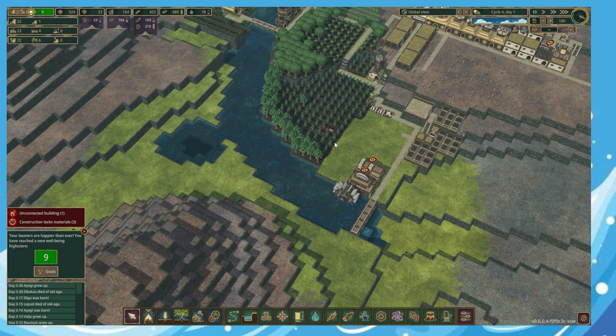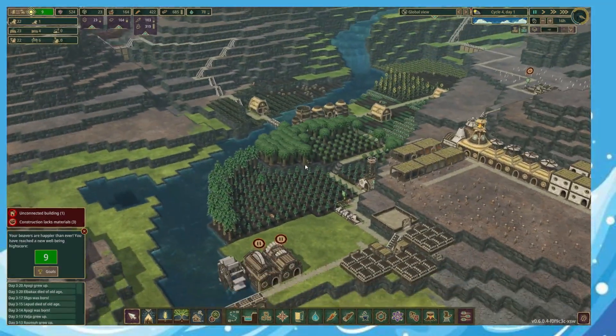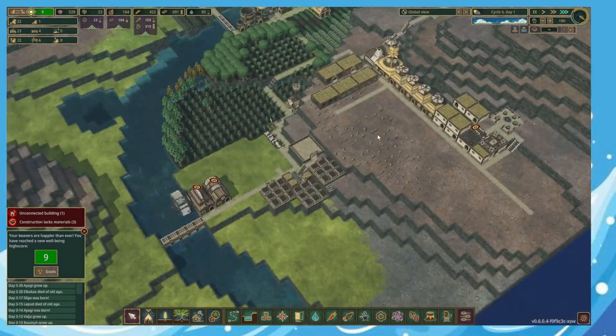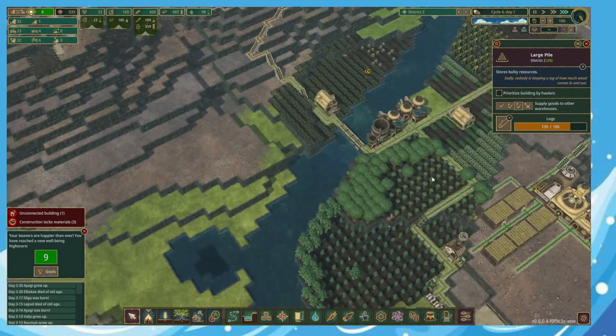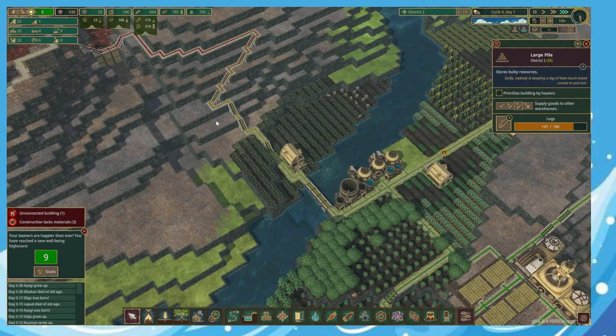Welcome back to episode three of Update Six for Timberborn. We are playing the Folktales and currently have a massive amount of logs on the go thanks to the oak that we've managed to start harvesting.